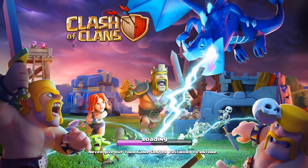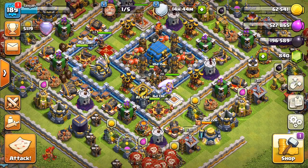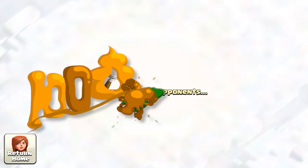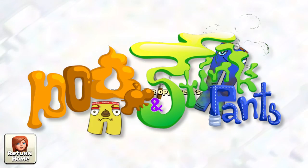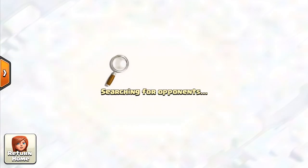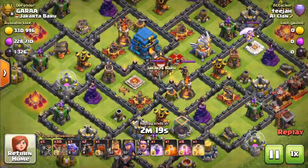Salutations everybody, it's your old hosts Pudot and Stinkpants and we're here for another lesson today. Today it's going to be how to use the Drala loon attack: dragons, lavas, loons. Now don't be too concerned — at the start of this attack you're going to see a number of things pop up. Don't worry about that, we're just trying to brainwash you. Let's do it!